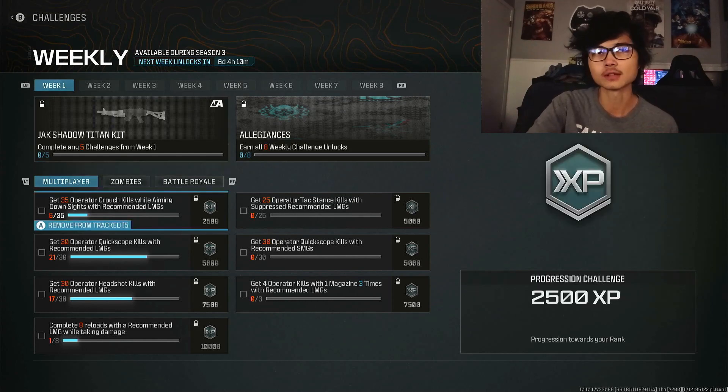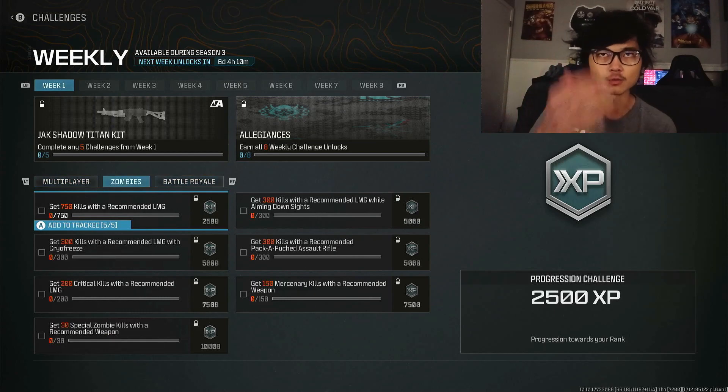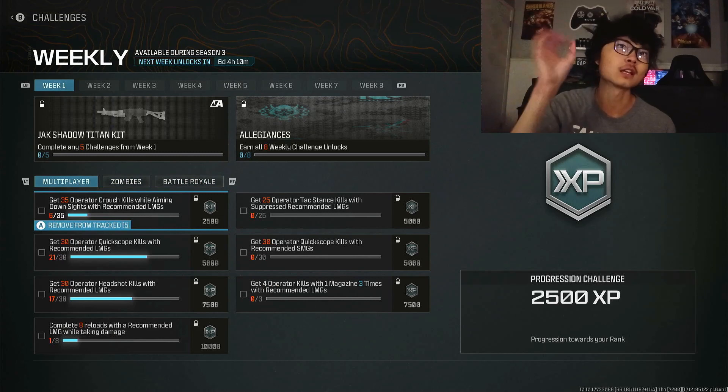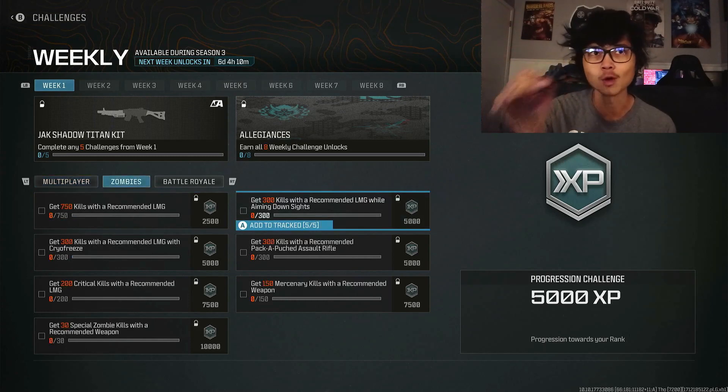To unlock the Allegiances camo, all you need to do is complete any five challenges from the weekly challenge sets for each of the eight weeks. It's really easy — you can literally just wait until week eight and grind out all eight weeks of challenges at once. The challenges are very easy, no matter what mode you go with.